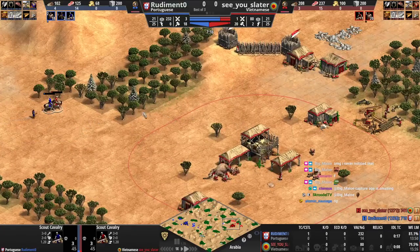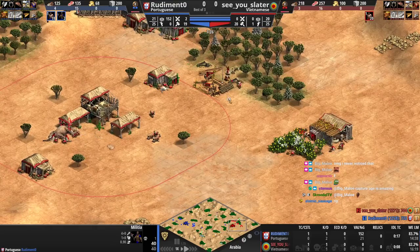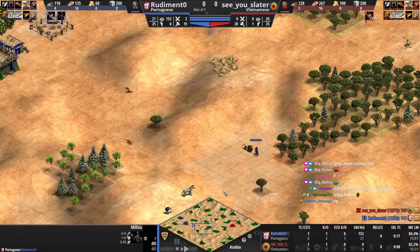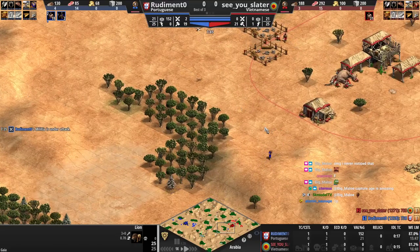Get in with something else — that was just not good because now he knows about your militia, so he's just going to wall. Also you need your scout to block villagers, and we're getting eaten by a line. That's why you go together with the militia as well — you don't split them. Rarely is it good to actually split your militia when you're sending them across the map.